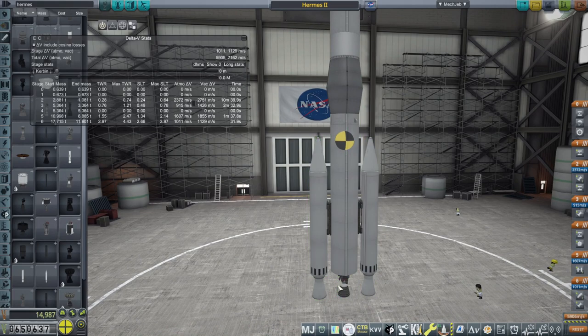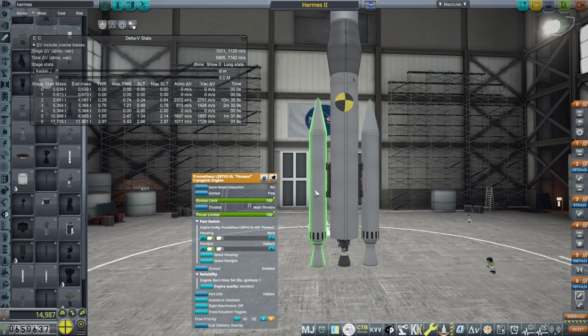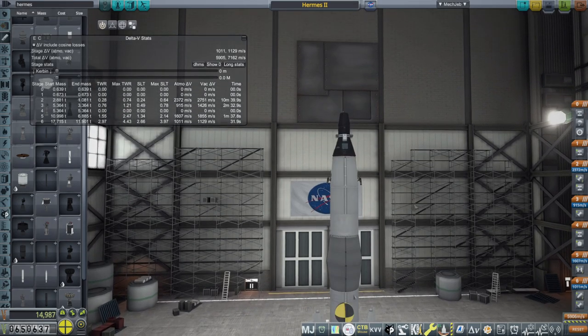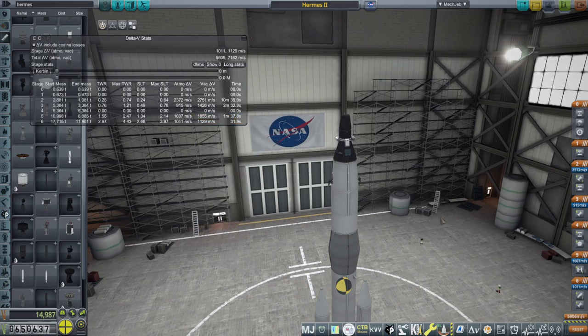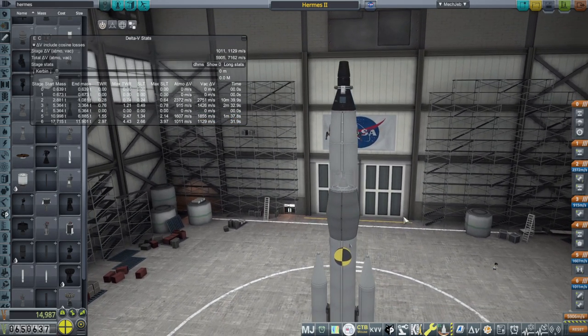We'll be throttling down the Promethea Ascension engine, which we used in the previous video with hydrolox and everything - throttle down while the boosters are on and then throttle it up, so we'll get some extra benefit from that. But we'll have to see - I don't even know if we're going to be able to get to orbit without using some of the fuel from the lander stage.